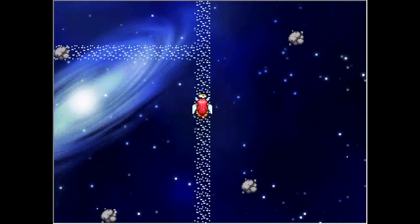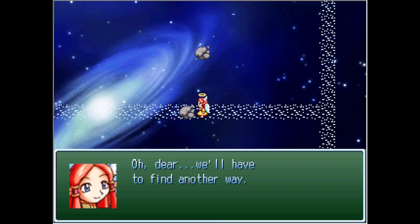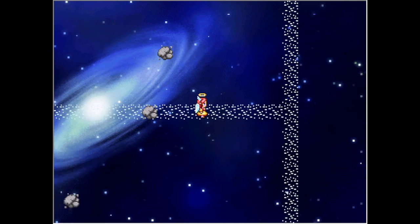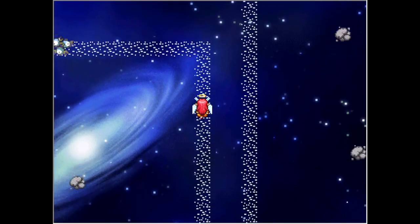Steel type doesn't exist in the original gen, so we don't have to worry about poison. This one rock is the obstacle that prevents us from going anywhere.